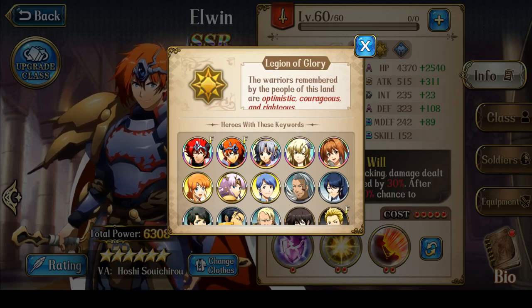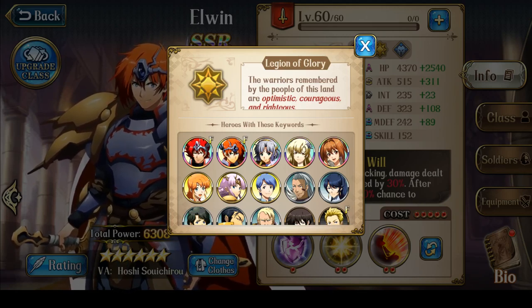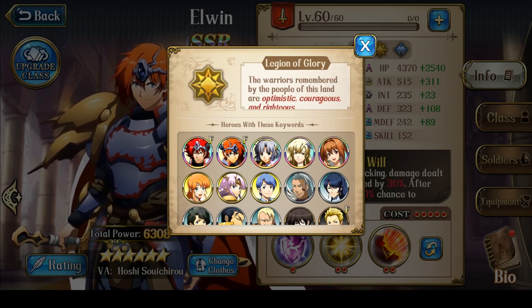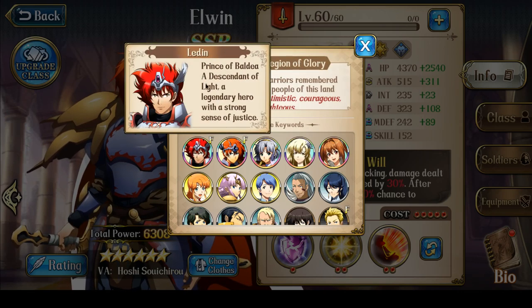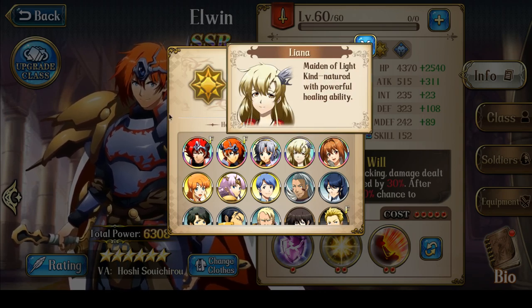Hey everyone, this is Nitro. In this video, I want to talk about the faction which is the friendliest for free-to-play players, which is Legion of Glory. The reason Legion of Glory is considered the friendliest for free-to-play is because they only have three SSRs that they truly need to draw for. You truly only need Leiden, Elwyn, and Liena to play Legion of Glory at the top level.